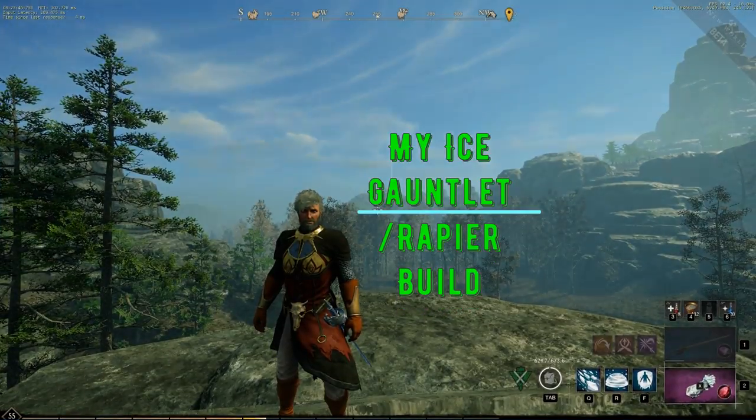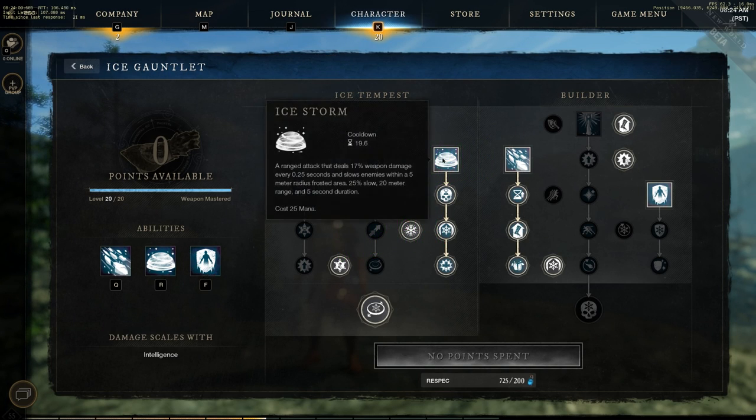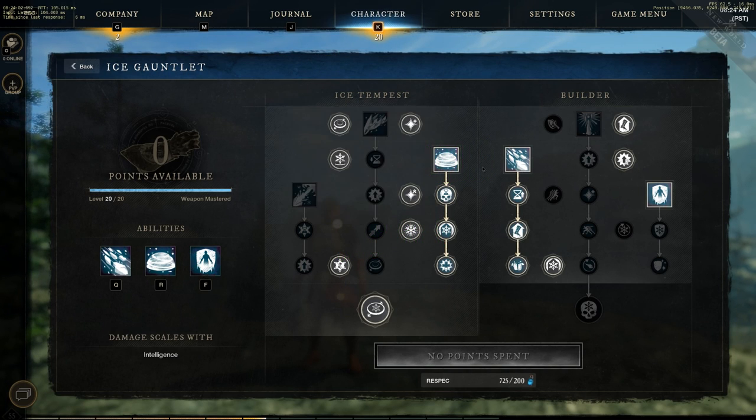What's up gamers, this is Epic Matrix and welcome to my ice gauntlet and rapier build. I'll start by talking about the ice tempest tree and going over the ice gauntlet's abilities and perks.